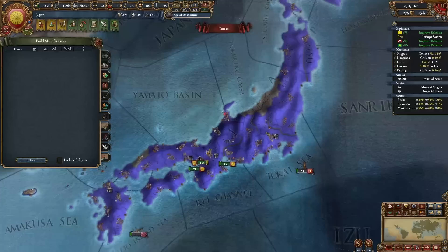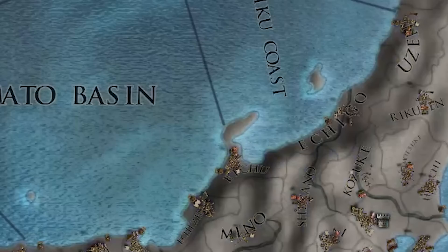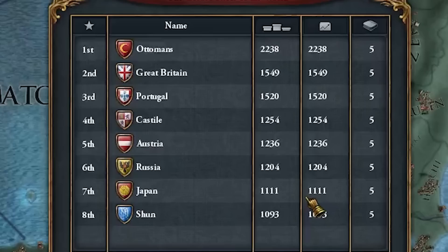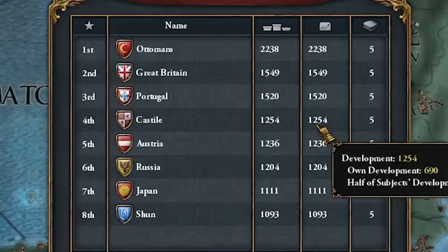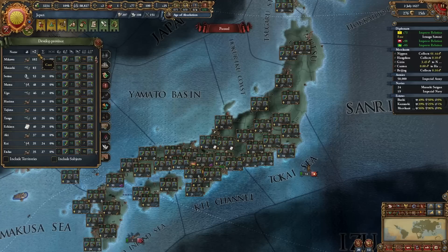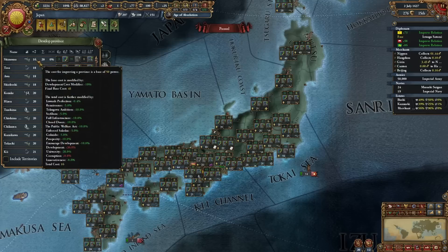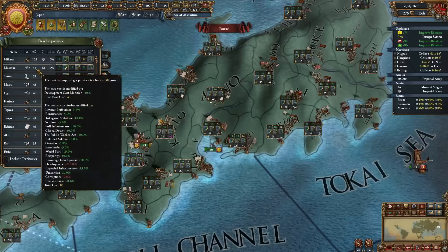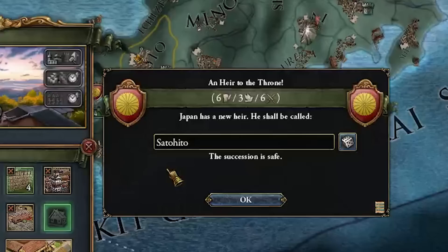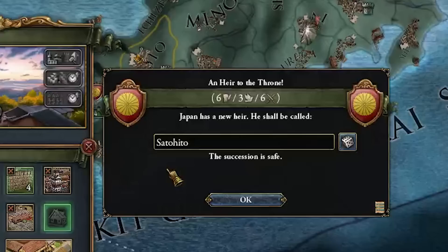I want to show you - I've built universities in every single province, so everything is very cheap to dev. We have built manufacturers in every single eligible province. The only reason I can't build them in Echigo is because they are gold mine provinces. Our total development is over 1,000 and we're slowly gaining on Russia, Austria, and Castile. Most provinces are down to at least 16 monarch points, our cheapest being 16 and most expensive being Mikawa at 102 - our old Tokugawa capital - then Musashi at 83 and Setsu at 53.